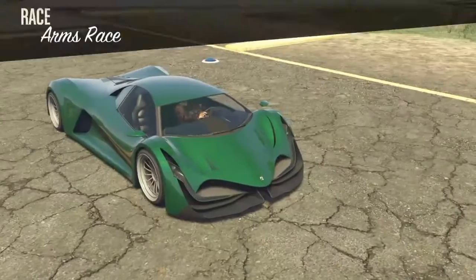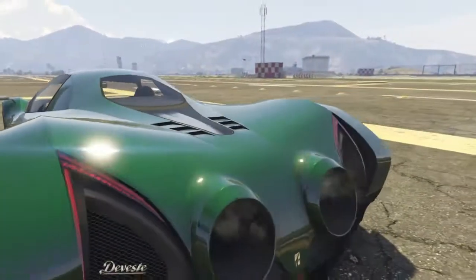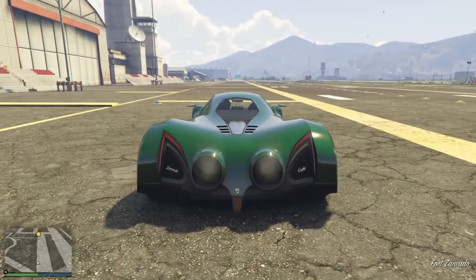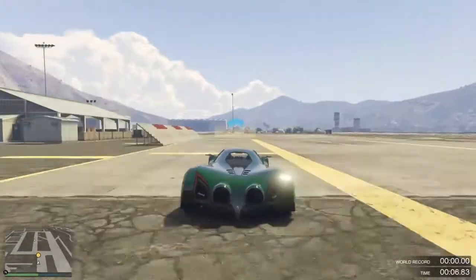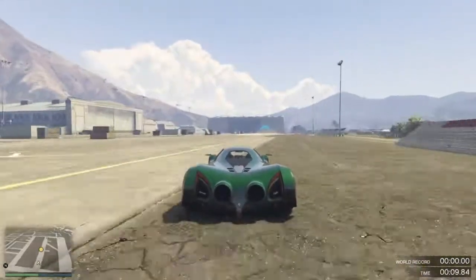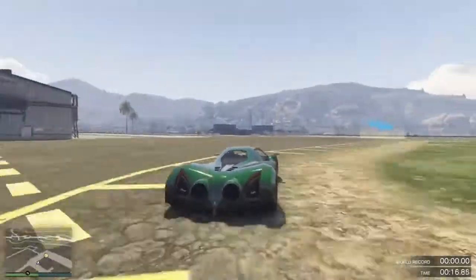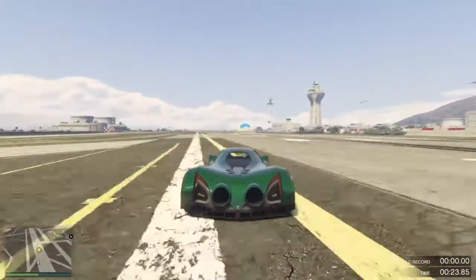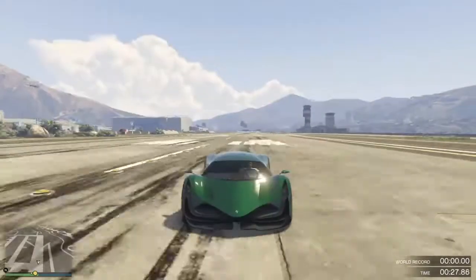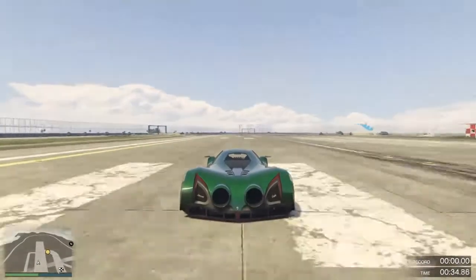We are down to the last two. Someone corrected my pronunciation of this car last time because I absolutely butchered it — we have the Principe Deveste Eight. A very random name for this car, but I love it — the jet engine looks amazing. This is the second fastest supercar in the game, coming in at 131.75 miles per hour. This will set you back nearly 1.8 million dollars — a lot of money, but you get a lot of car.